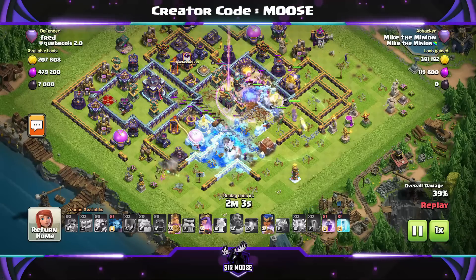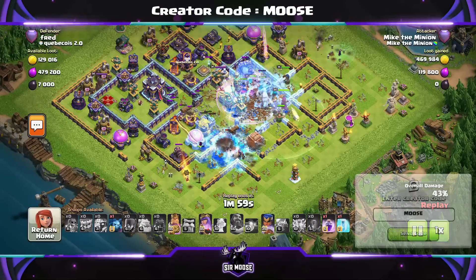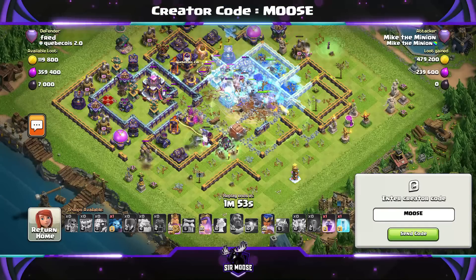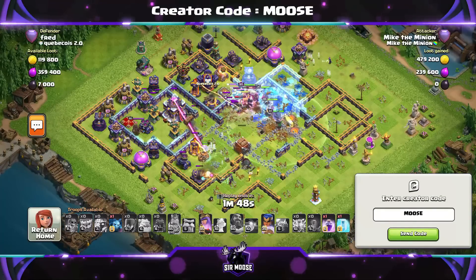On the channel we've also got a creator code — that's where you can support your favourite content creator in-game by using their code before making any purchases. There's a C emblem in the shop in the top right-hand corner; click on it, a box comes up and you enter the code. Our code is CODEMOOSE and you need to renew it once a week.